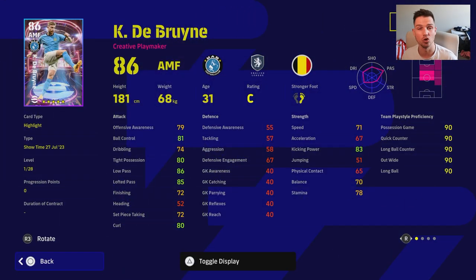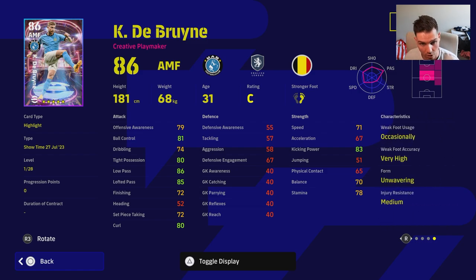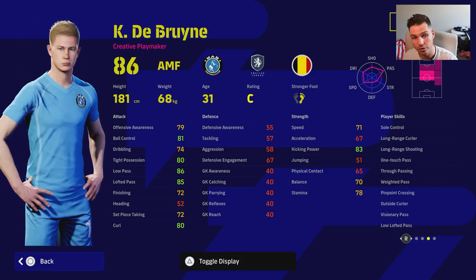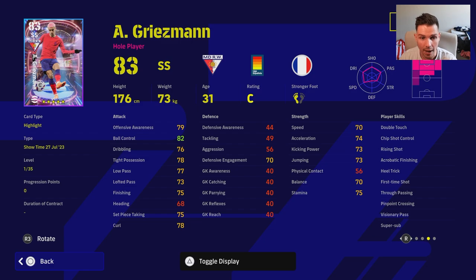We're going to make this short and sweet. There's no point talking too much fluff because we've reviewed De Bruyne a lot and creative playmakers a lot. Unwavering form — really good player card, one-touch pass, true passing. He does have low lofted pass, but he doesn't have double touch. So if you're used to playing with low lofted pass, De Bruyne is really key at that type of pass that goes in low.